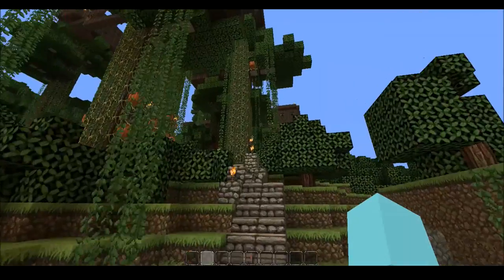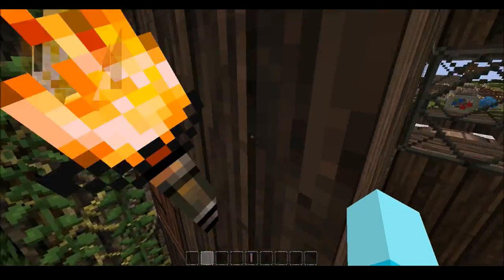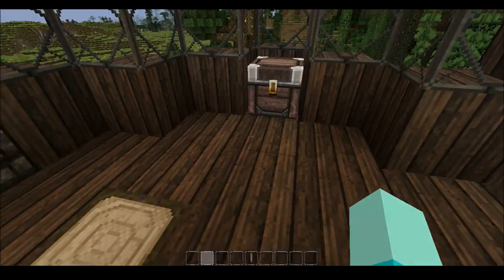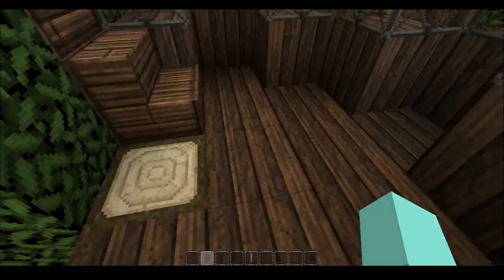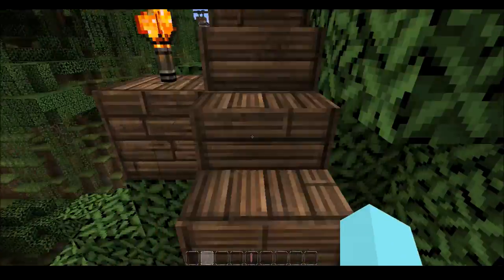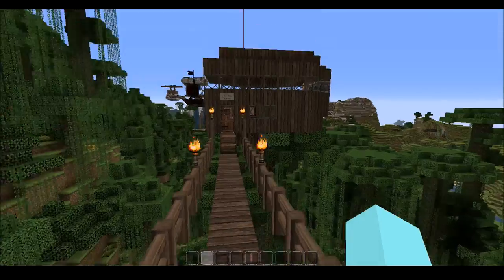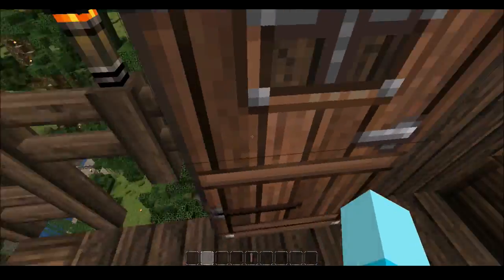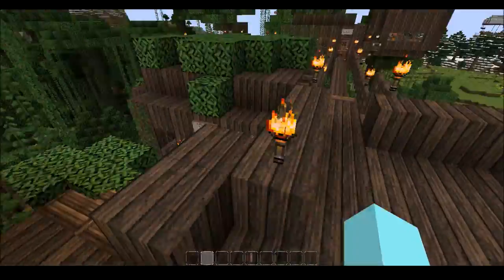I climbed a vine up to my little pod tree house and stored some crap up here — put a bed and furnace, added cocoa beans later. Then I just kept building tree houses. Here's another pod with stairs. I made a bridge between them. All of this is in survival mode so far. And I have the Rainy Days Treetop Bar — people serving booze when it's raining out.